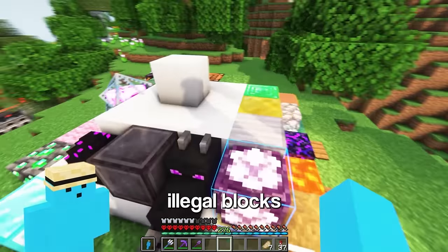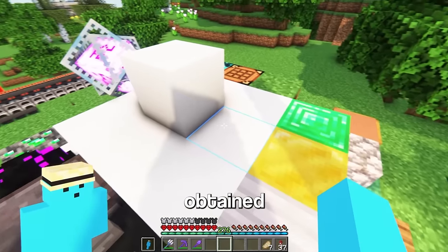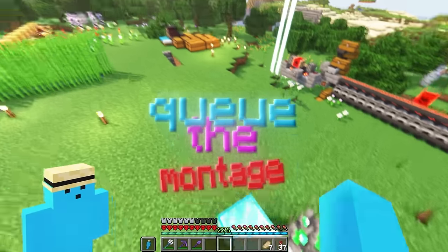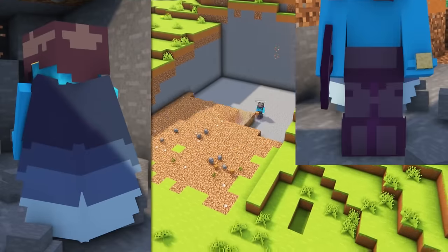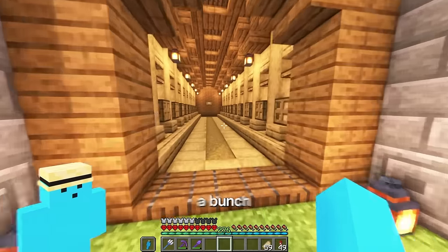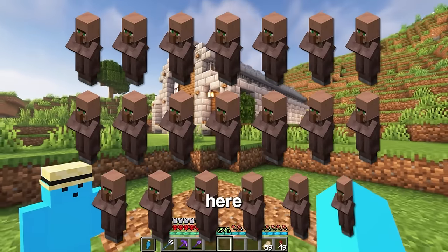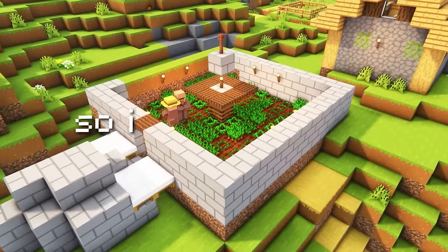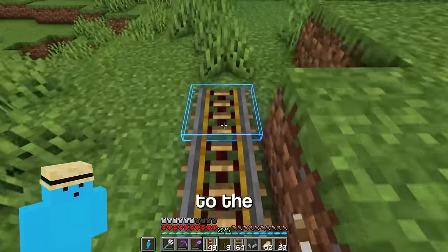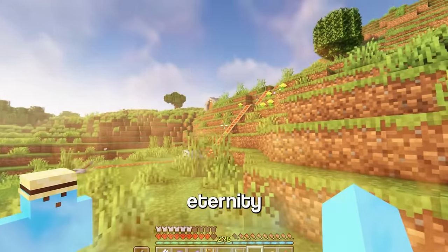Just before I move on to the illegal blocks, I'll need a ring of glazed terracotta around the top here, which can only be obtained from villages. Before you laugh at me, I know. Trust me, I know. Cue the montage. There we go — I just gotta head into here and I've got a bunch of villagers lined up. Except I don't. I need 20 villagers here, but I don't have 20 villagers. Now we're just gonna make a rail leading to the villager trading hall and take them one by one into their cells.